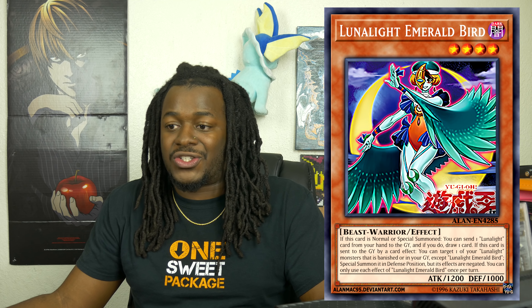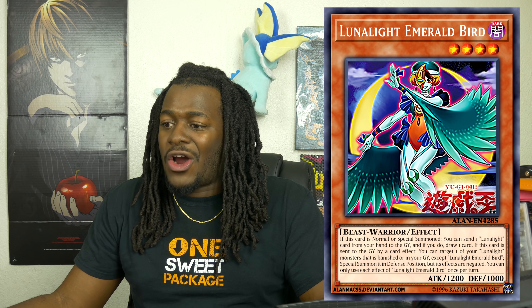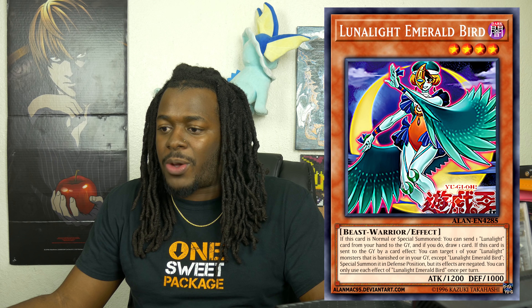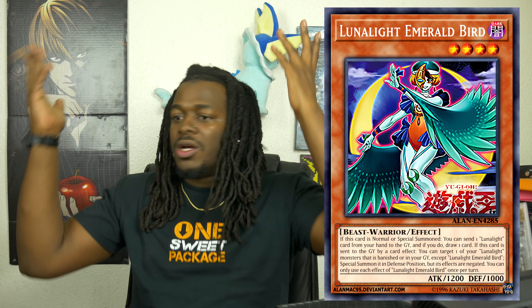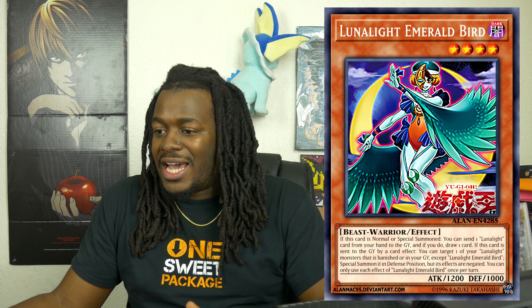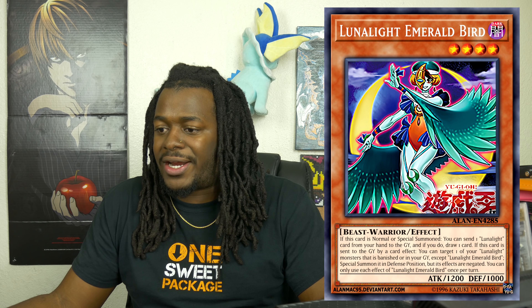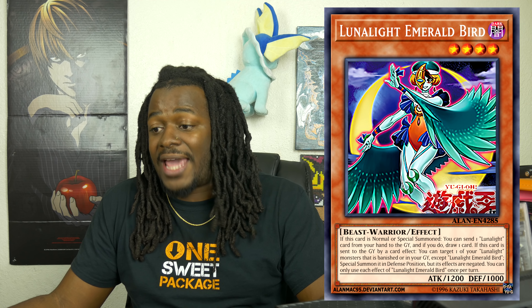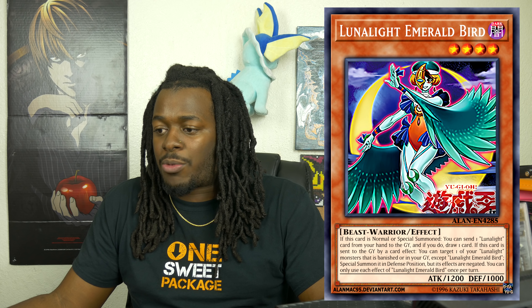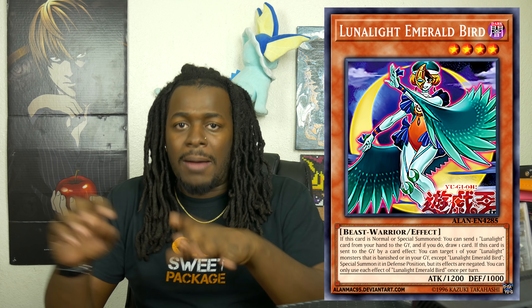Lastly is Lunalight Emerald Bird — a Level 4 Dark Beast-Warrior monster with 1,200 ATK. If this card is Normal or Special Summoned, you can send one Lunalight card from your hand to the graveyard, and if you do, draw one card. So now you can summon this and discard the Trap card to draw. If this card is sent to the graveyard by a card effect, you can target one of your Level 4 Lunalight monsters that is banished or in the graveyard and Special Summon it in Defense Position with its effects negated. You can only use each effect of Lunalight Emerald Bird once per turn. This card is amazing. Lunalights are not that bad — they probably received the most consistently good support out of all the other archetypes.